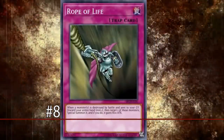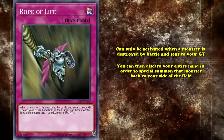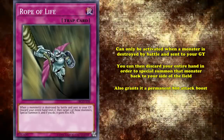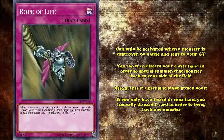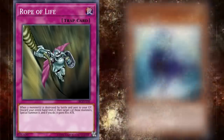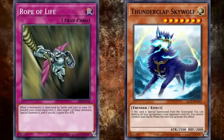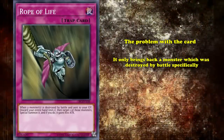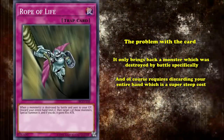At number 8, we have Rope of Life. This is a trap card that can only be activated when a monster is destroyed by battle and sent to the graveyard, where you discard your entire hand in order to special summon that monster back to your side of the field and grant it a permanent 800 attack boost. If you only have one card in your hand, you basically discard one card to bring back one monster. Technically this is a good effect, because special summoning monsters from your graveyard has always been pretty good, and 800 attack boost is a decent upside on top of it. However, the problem is that it only brings back a monster destroyed by battle specifically, and of course requires you to discard your entire hand, which is a super steep cost.